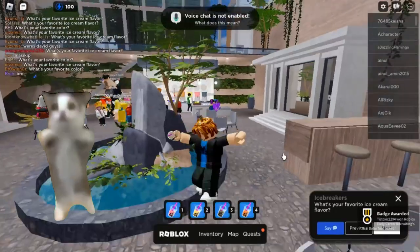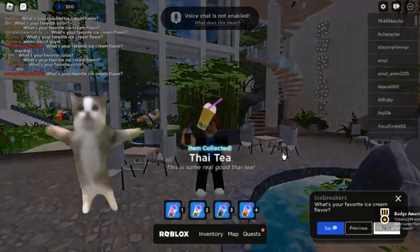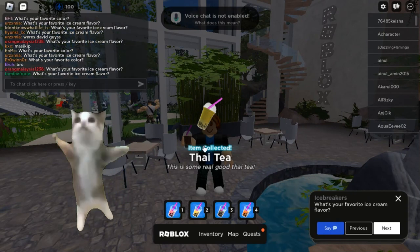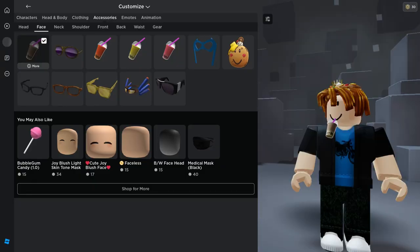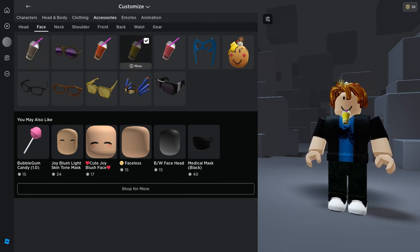Now you will get all four boba for free items. Let's see what the items look like. You can choose from the four boba and see which boba ones you like too.